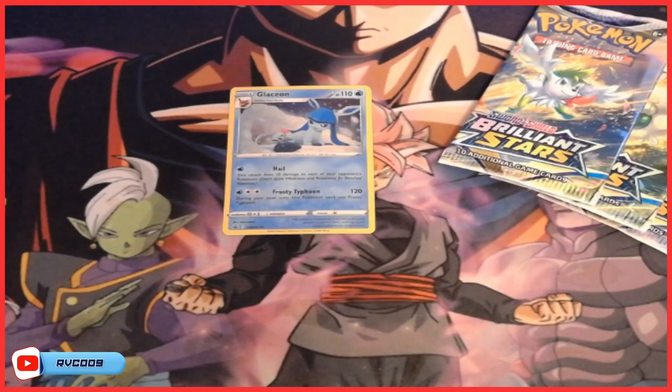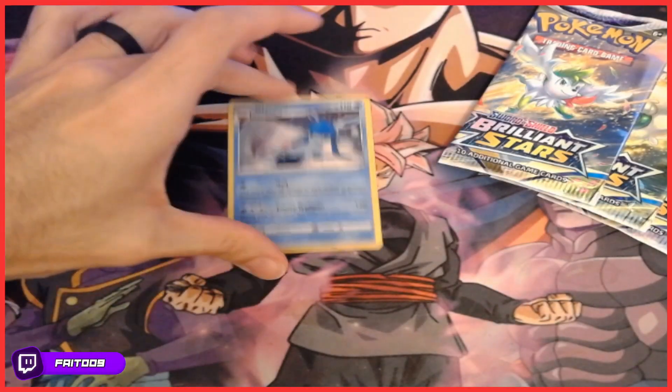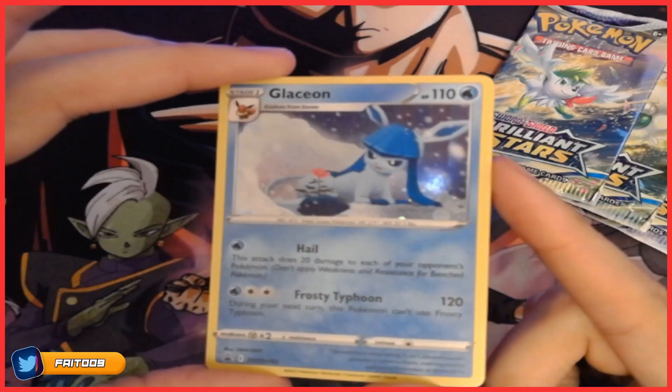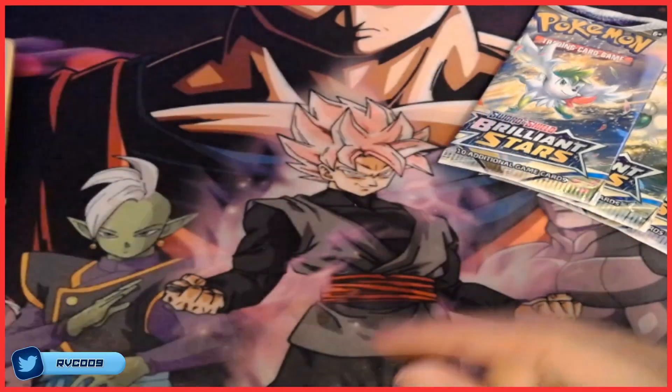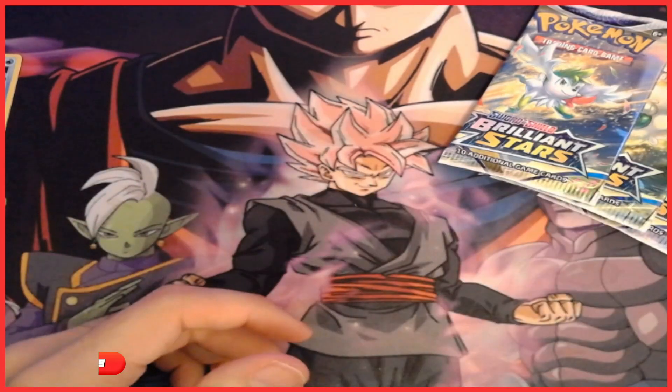Alrighty guys, we are back. Bam, good for you. Alright, let's look here at the Clayceon. Very nice, very nice. Got a Pikachu token, put that with the others.